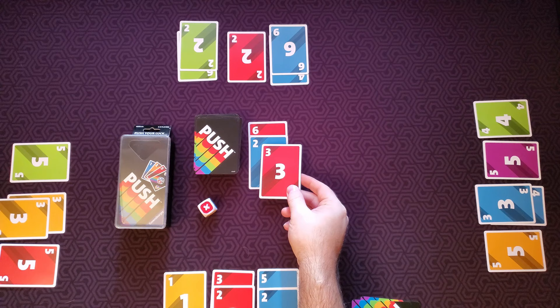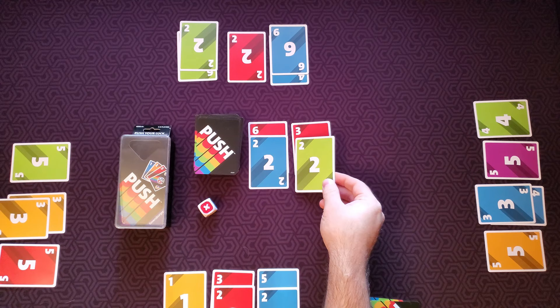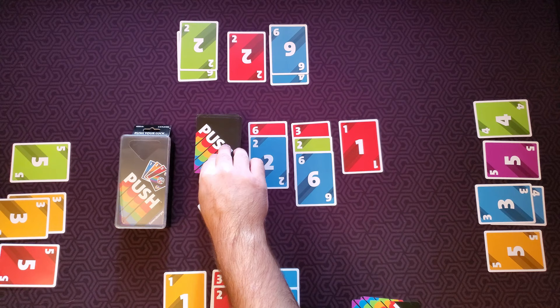This card player will keep going. They cannot put this three red into this stack because it is red and it already has one. They continue to go. They can't put this two on this stack either because it already has a two. Now it has to go into their third and final stack. But say they keep going — they get the six blue and can put this on the middle stack.